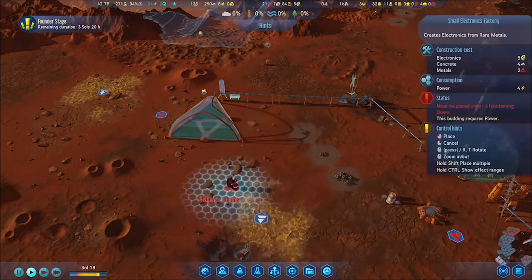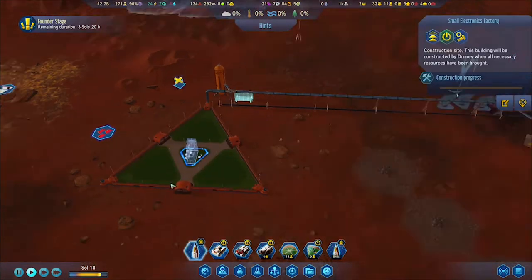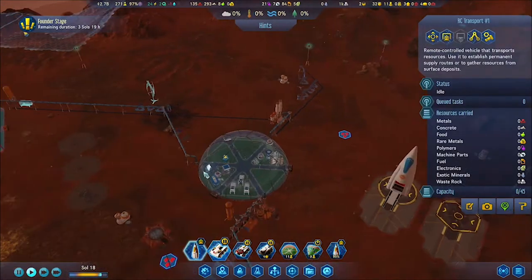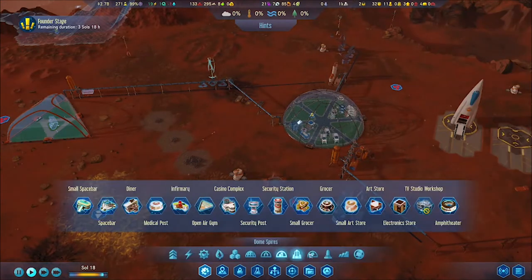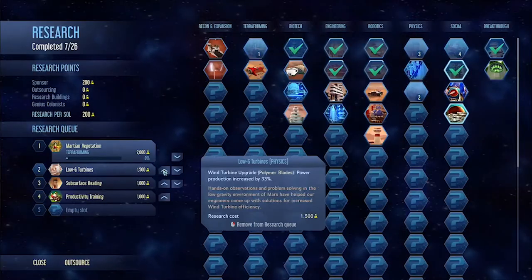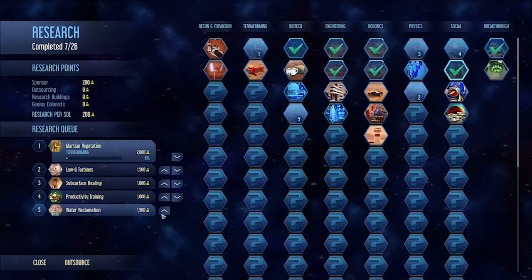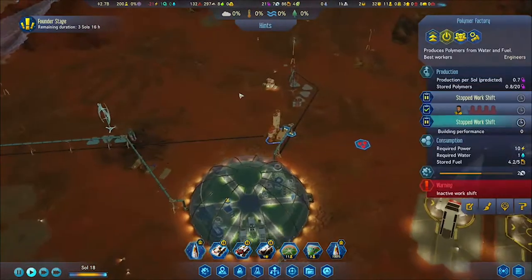It won't be able to survive if the dome gets hit because I don't have a way for them to escape — I don't have a second dome that's easily traversable by passage. I wanted to ask you guys how to transport colonists to a different dome. I tried to use the transport but it only transports goods, and the safari says it's only for tourists. Not sure how to shuttle people around.